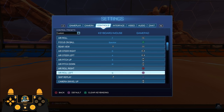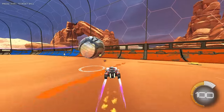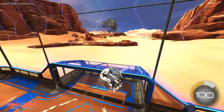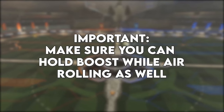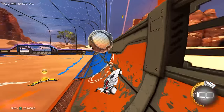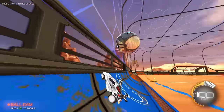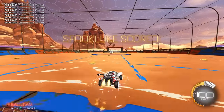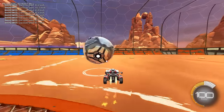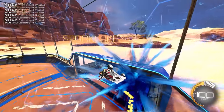I bound my air roll left to square on my PS4 controller and my neutral air roll to the same button as power slide on R1. It doesn't really matter where your directional or neutral air roll is, as long as you follow the tip of binding your joystick air roll to your power slide button. One thing to be careful of: having air roll left next to your jump button can cause accidental flips, since holding air roll left or right while clicking jump will flip you in that direction — but with practice you can get over it.